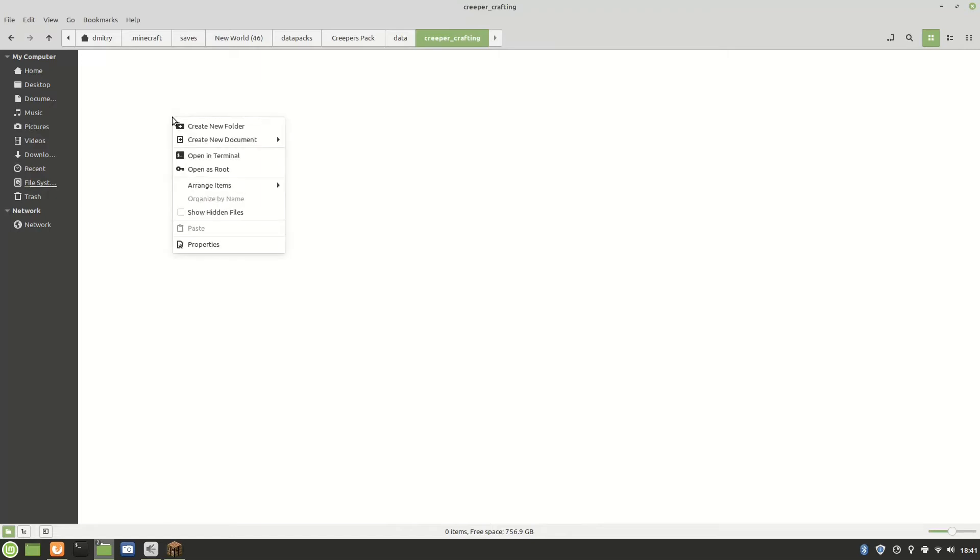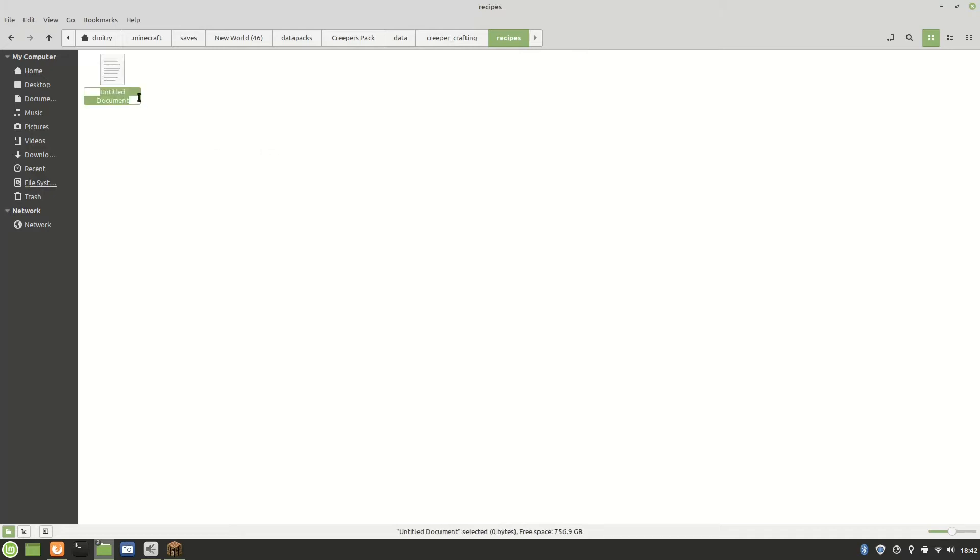Create another folder inside and call it recipes — lowercase letters, as always. If you want to do something different, like loot tables, name it something else accordingly. Inside the recipes folder, create a document and name it something like creeper_spawn.json. The .json extension is very important. This next part is the most complicated, but don't click off — I'm going to show you how to fill it in. I'll also leave a copy-paste template in the description.